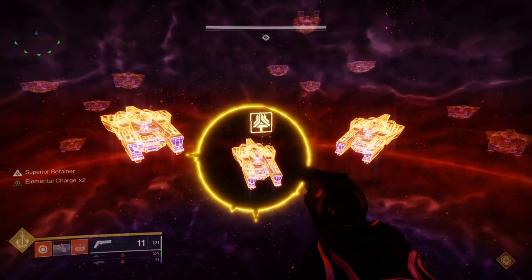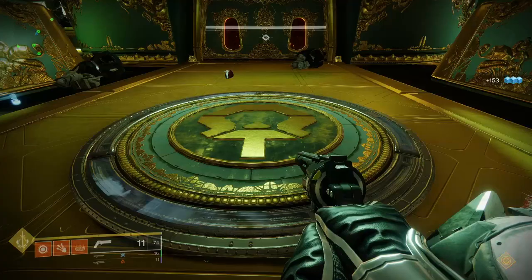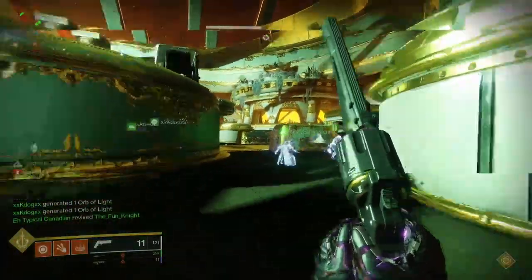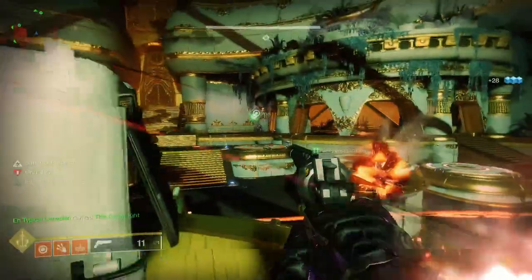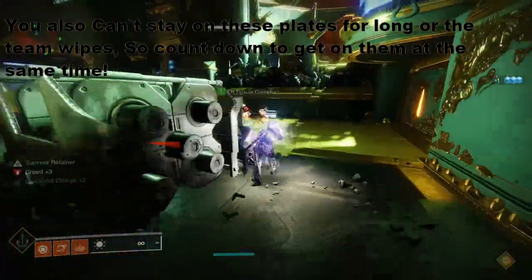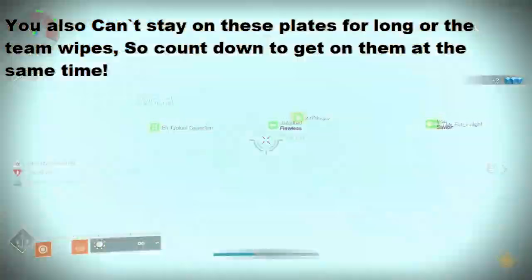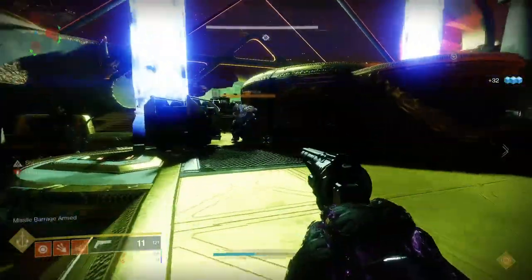Once in the observatory, there'll be three ships. One of these ships will have a symbol above it — call out that symbol. It'll either be square, circle, or triangle. Once you come back, a ball will be thrown to either the left or right side of the arena. Whoever picks up the ball needs to pick up the mist in the middle. Once you've picked up the mist, you're ready to arm the weapon. There'll be three center buttons with the exact same symbols that appeared above the ships. Whoever has the ball needs to step on the symbol that was called out. You'll need one person on each of these plates to open all the doors. Once the door is open, throw the ball into the doorway to arm the weapon.